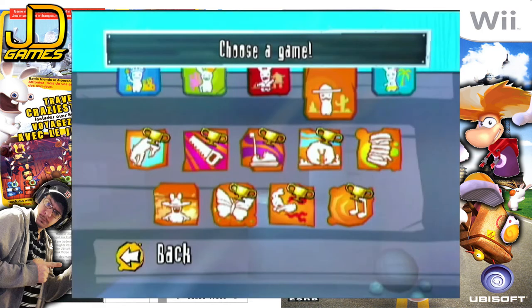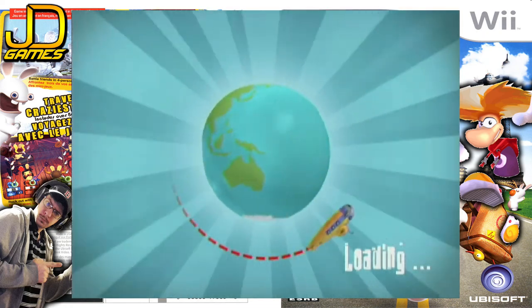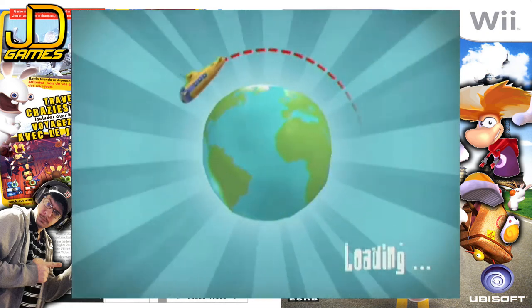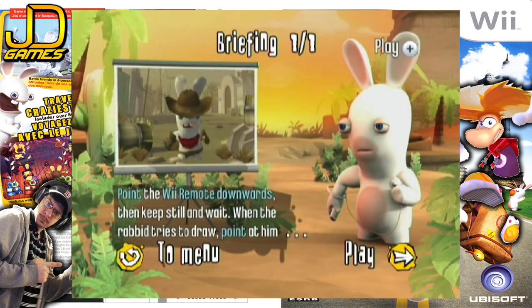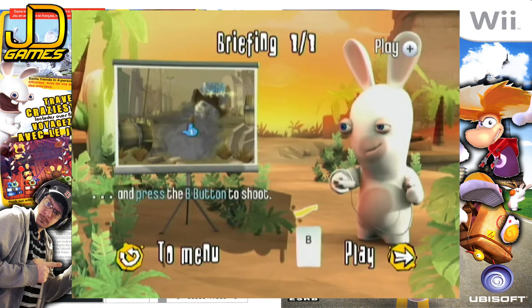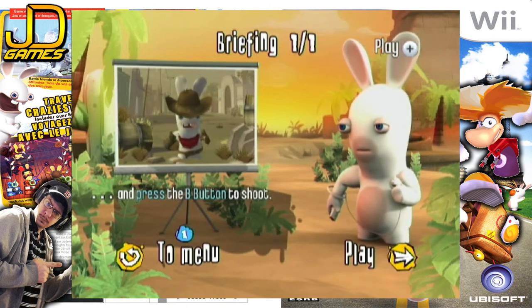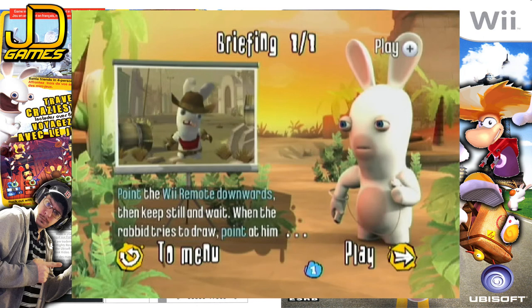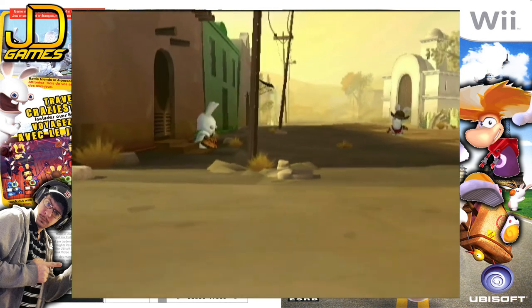This is probably going to be a shorter video. OK Corral! This might be a quickdraw game. I do like the quickdraw duel game in Mario Party 2. Yep, it's a duel game. Point the remote downwards, then keep still and wait. When the rabbit tries to draw, lift it up and then press to shoot — point at him. That's going to be easy peasy. Ready?